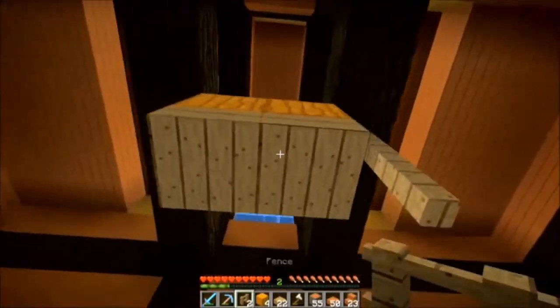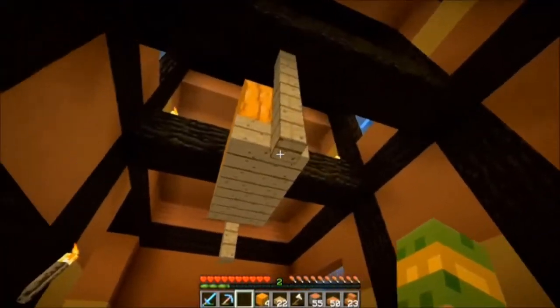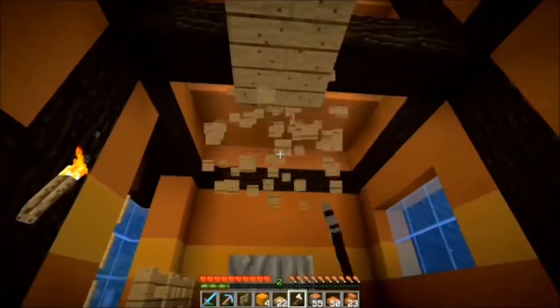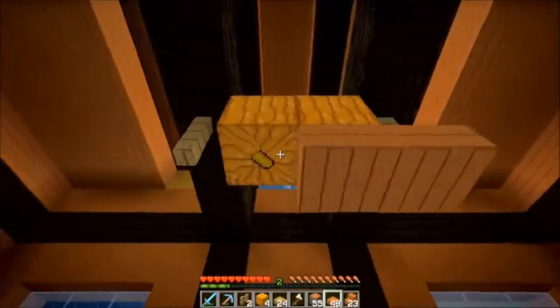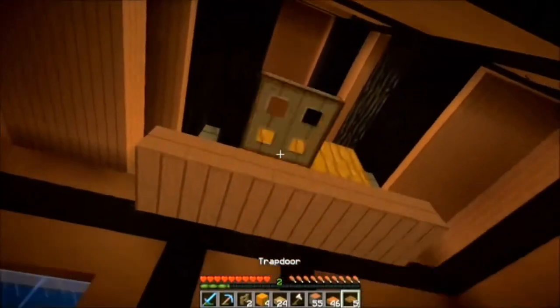Put some stairs here — not a big fan of them, I'll take these away. I don't want the oak wood, I want it to match. Here are some acacia slabs — yeah, I like that more. What we need is some trapdoors, let's take six of them. Yeah, that looks better.